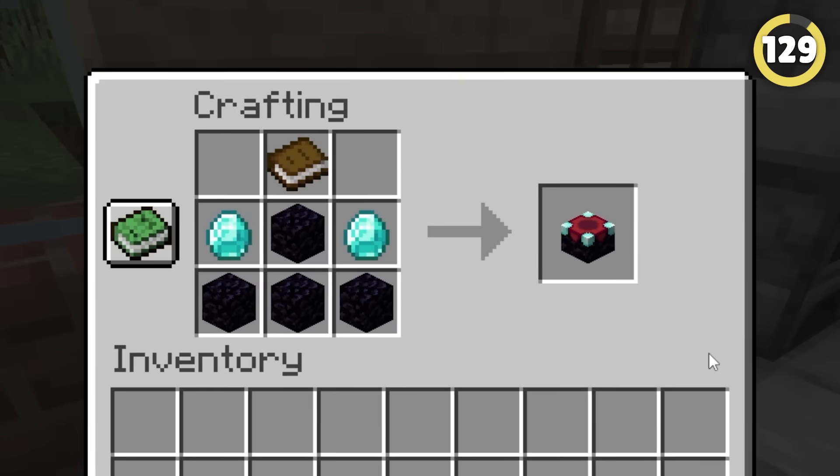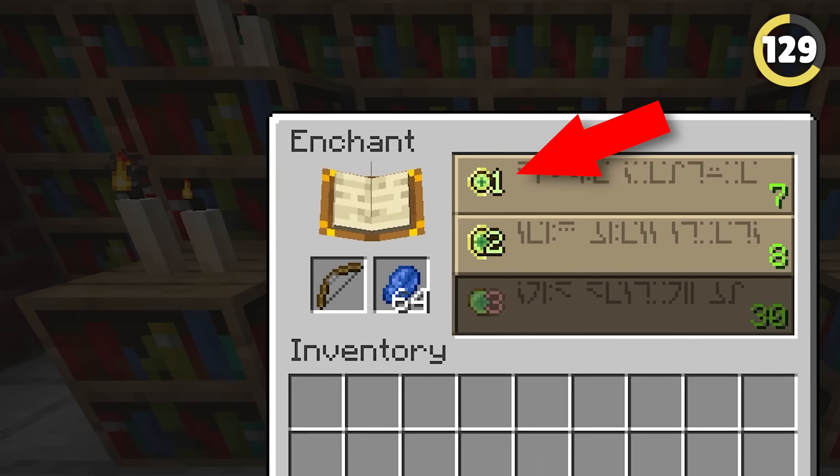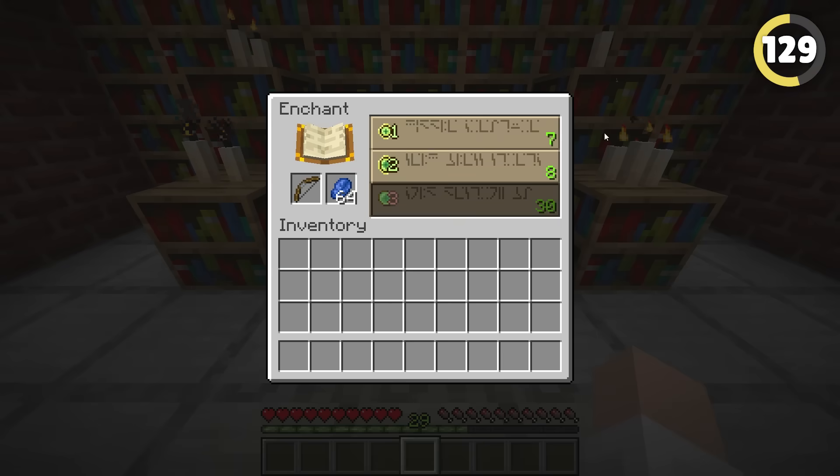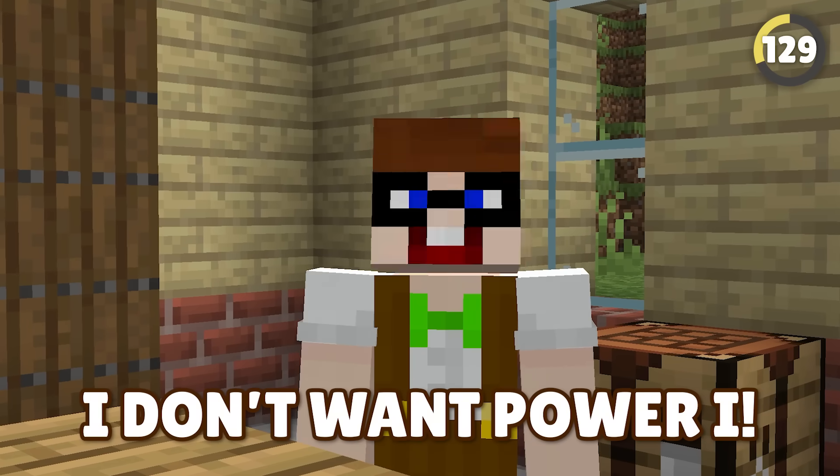When a player crafts their first enchantment table and enchants their first weapon, assuming you pick the lowest enchant level on a bow and arrow, the first enchant will always be Power I. What a useless fact! I don't want Power I!